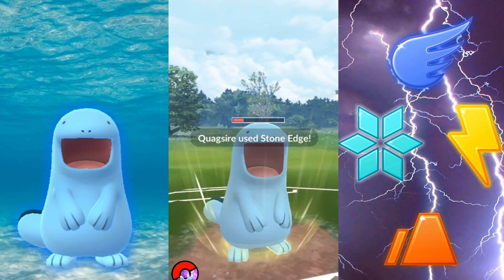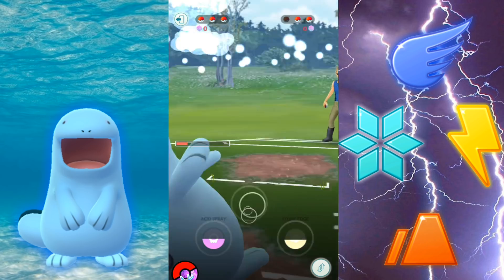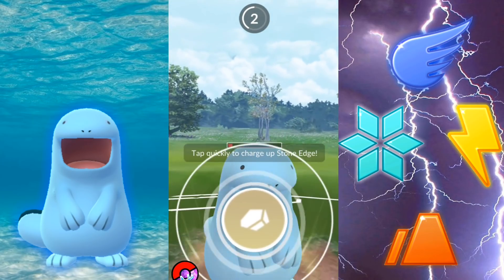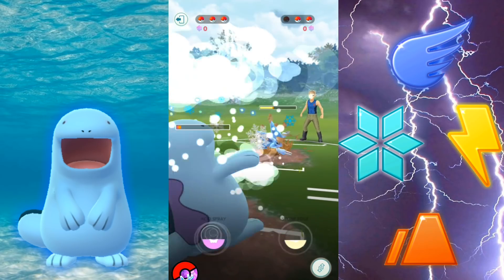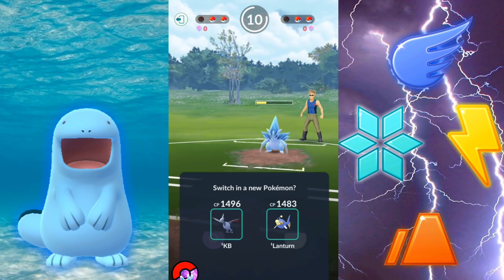This can be used pretty well to some degree, but I'm going to tell you right now it's almost better if you have a charge move that's just going to do massive damage. For instance, having Earthquake would be great, although Stone Edge will be doing a lot of damage going up against that Alolan Sandslash. But it all depends on what your opponent is using and what you have behind your Quag.